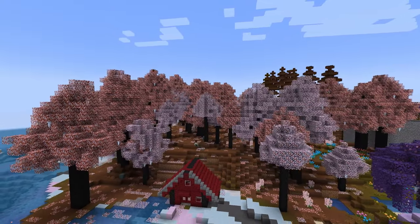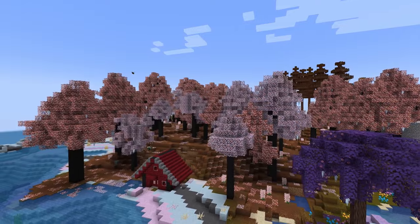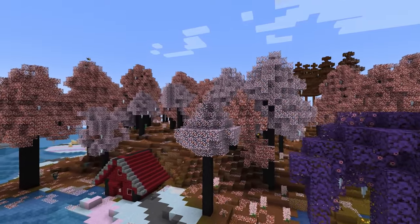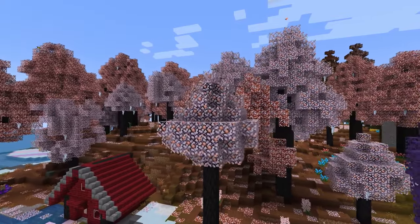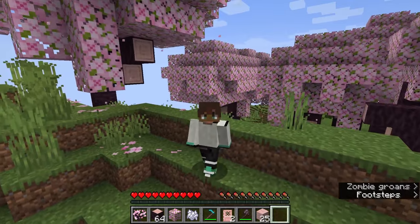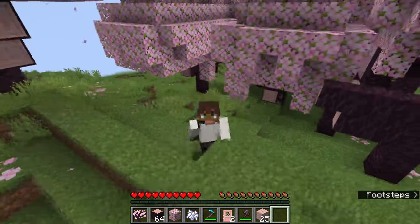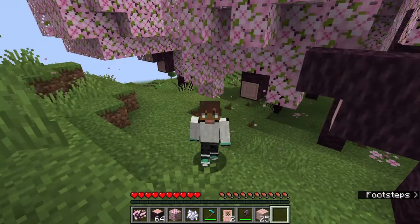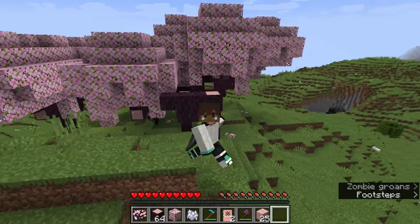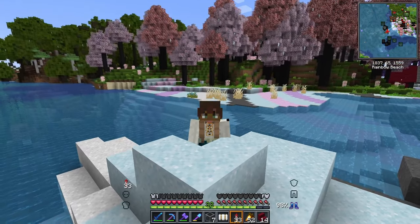So which one is better? It really comes down to personal preference. I personally love the way that vanilla Minecraft has done their cherry tree biome. Everything from the cherry blossoms to the saplings just look amazing. Even the leaves have a little particle effect coming down, but the trees are very scarce. In the Better Minecraft cherry tree blossom biome you get a lot more trees but they just don't feel as special as they do in vanilla Minecraft.